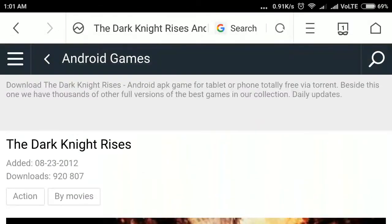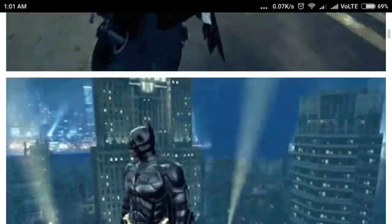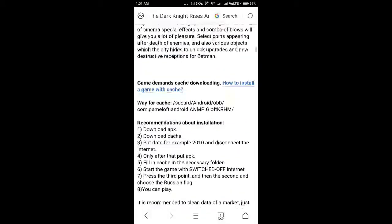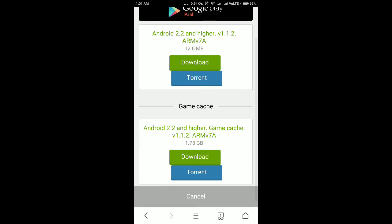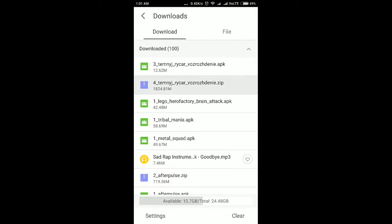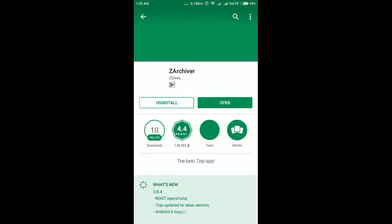Hello friends, today I will show you how to install Dark Knight Rises. Very easy trick — HD game. Go to download and download the APK file and a cache file, 1.8GB. I already downloaded it. So go to the Play Store first — you need this APK.